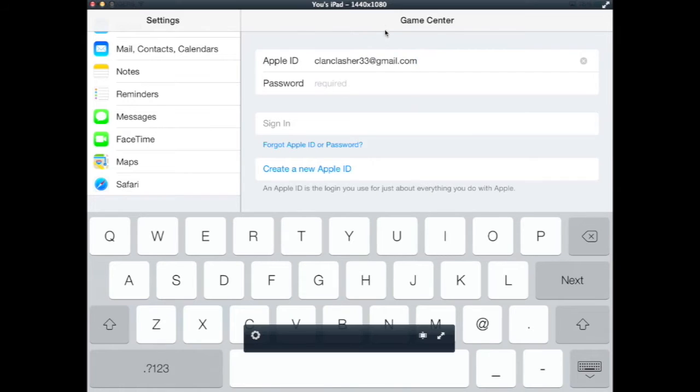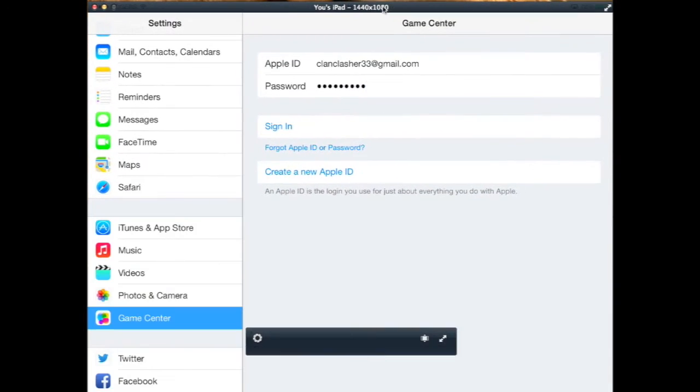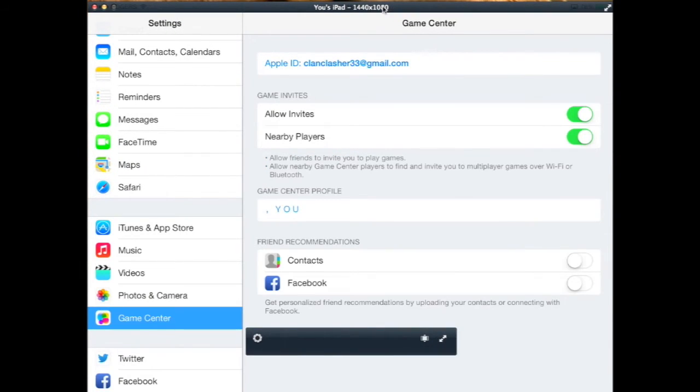I'm just going to move this down so that my password is hidden. Sign in. The alternate Apple ID is now showing up.